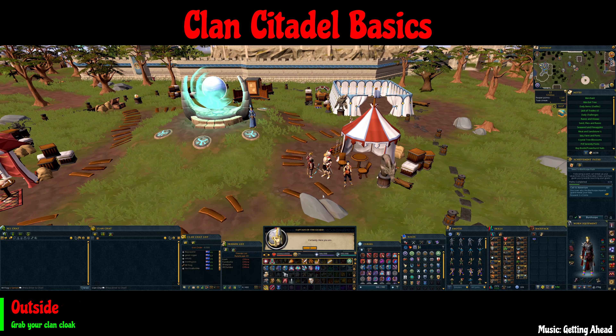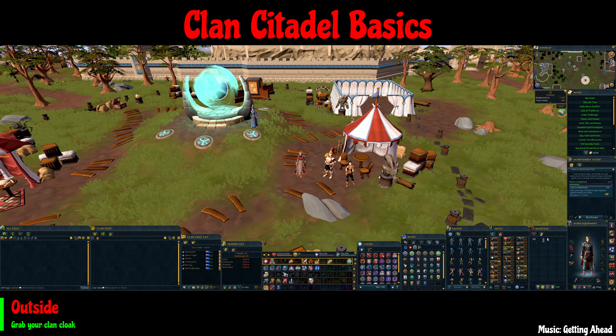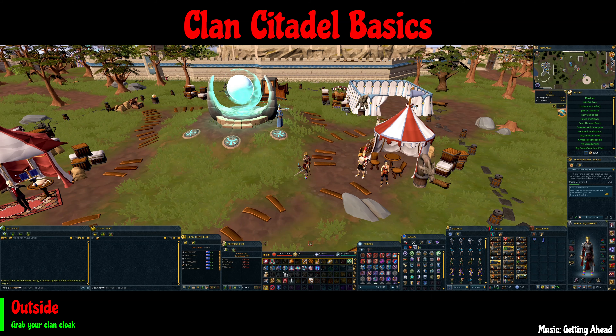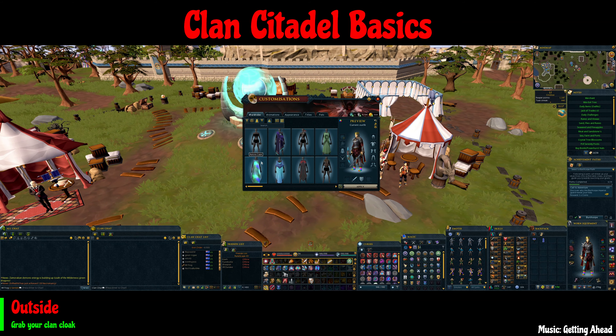Once you're here, you can head over to the scribe and claim your vexilum. Once you've got that, the next time you need to get here you can right-click and teleport, choose Falador, and it will bring you straight here. There's also a place function — you can place it on the ground as an advertisement for your clan.